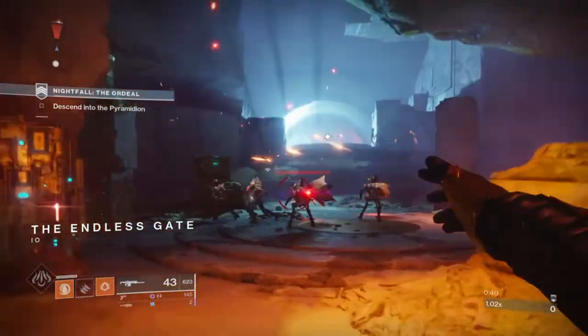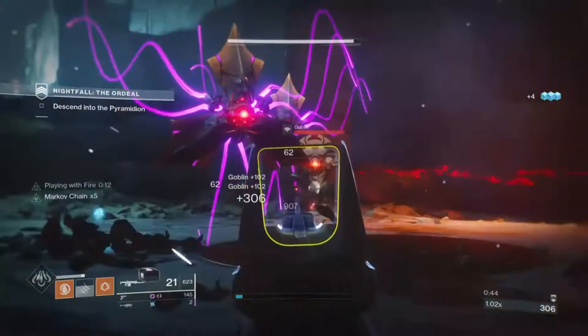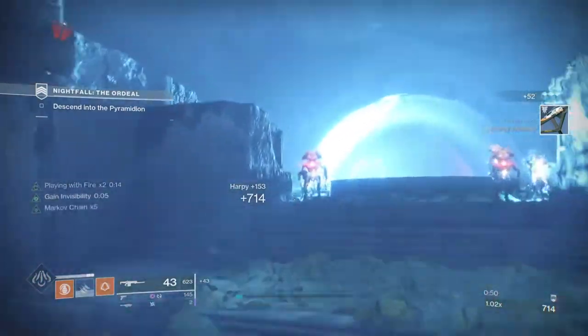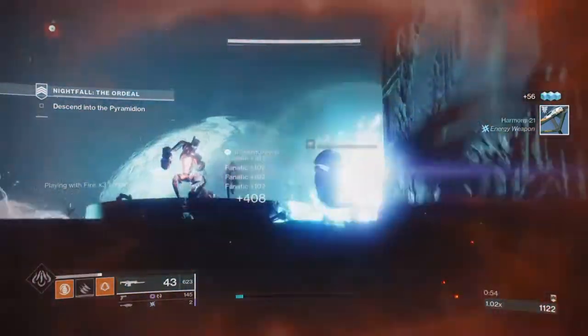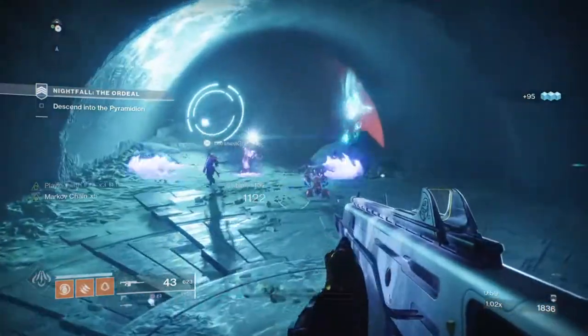The Assassin's Cowl Hunter Exotic, released around Shadowkeep, was something a lot of players were excited to use when it was first announced, as the design and function of it made it sound like it was going to have a major use in game. And yet now, heading into Beyond Light, the Exotic hasn't really been used that much in the majority of content except for end game — and even then, that's still a stretch at times.